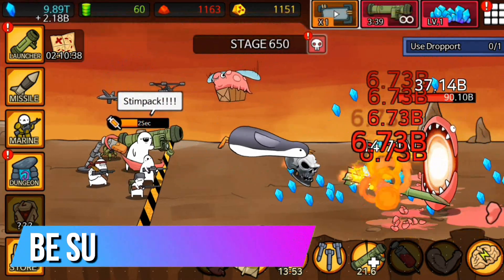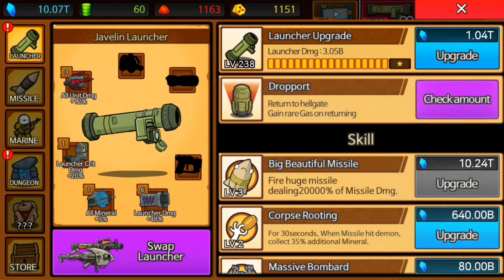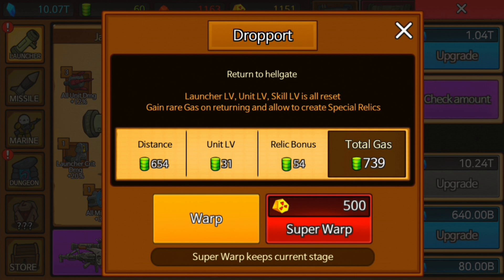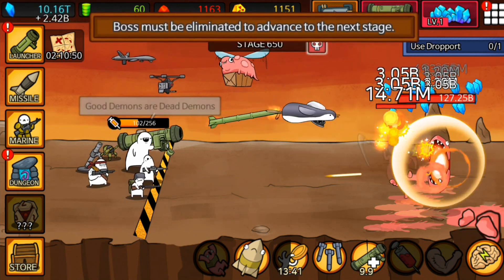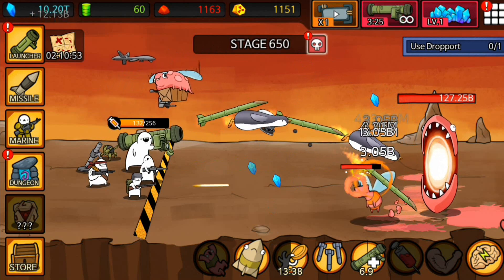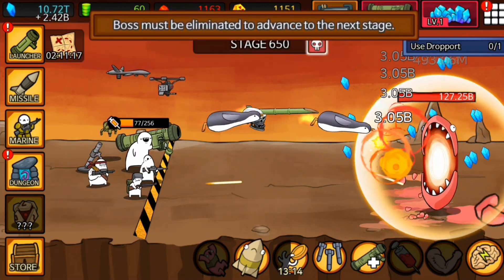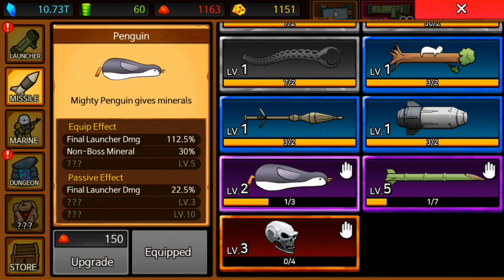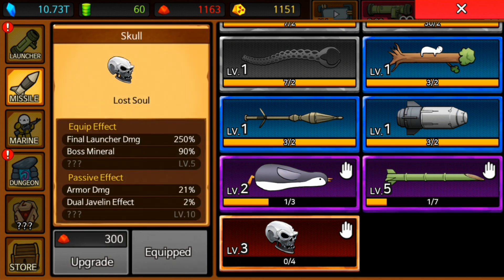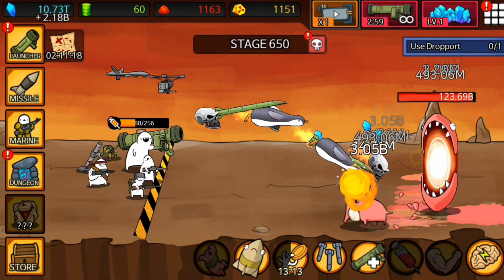As with any idle clicker, eventually you'll want to reset your progress to gain a currency used to buy items that increase damage output. We can do that in the drop port and check how much gas we'd get. That will completely reset our progress, so I'm not going to do that right now. Before resetting, we upgrade our launcher to deal more damage when we tap the screen. We can also equip different missiles — a penguin, deadly bamboo, a skull, or even a sloth on a tree. I really dig this out-there art style, and this game certainly has a lot of humor.